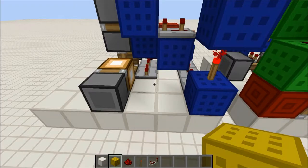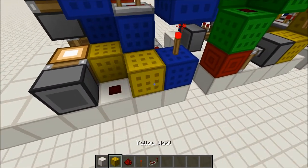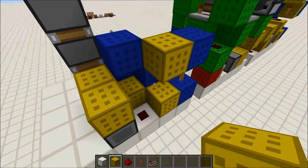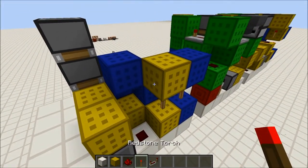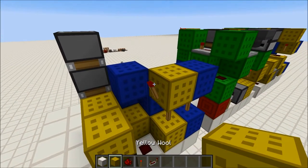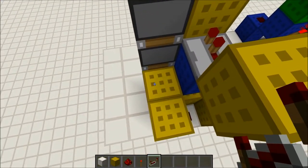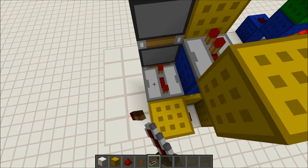You want to come back around to the back of the chandelier and place a block here with redstone dust here, a block up here, another block here, and then 2 more blocks here. Place a redstone torch here and here. Place a block on top, and a block right here. Place a repeater right here and then another repeater right here, and set this one to 4 ticks.